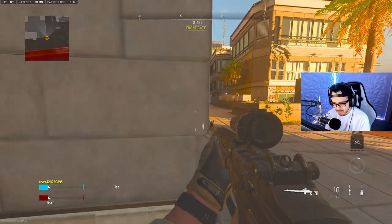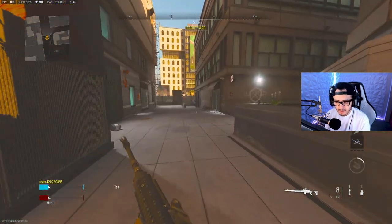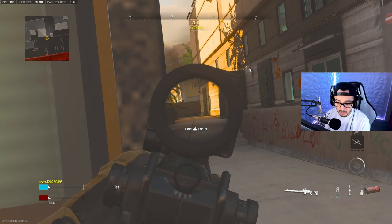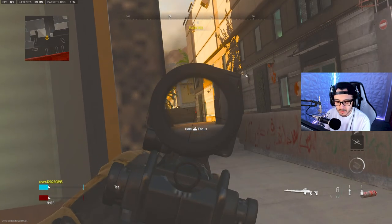Embassy was the best map for long shots. You just go right here, you mount, and any kill within this range right here will count as a long shot. Same thing if you spawn on the opposite side — you go right here, you mount, and there's always gonna be people crossing this area or other players also mounted here trying to get the long shots done. Just kill them and it will count as a long shot.